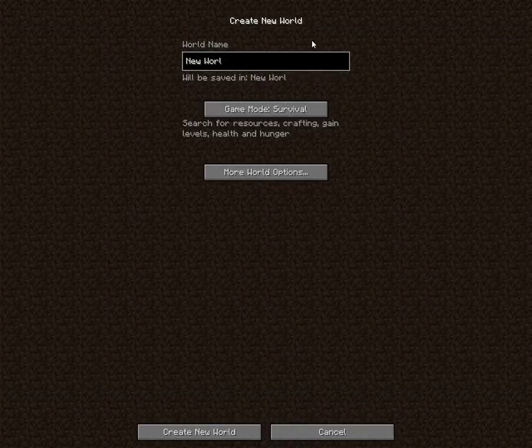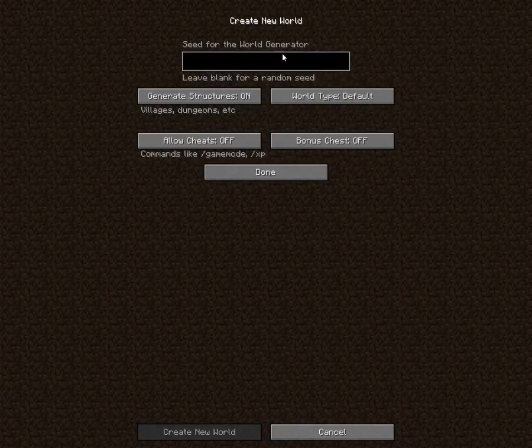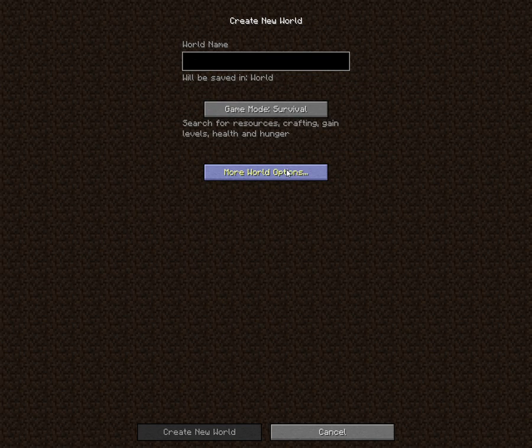I actually haven't played this game in a very long time. So last time I played it was 1.8 and now it's 1.9.2. I'm going to be playing in survival and the seed I'm going to be doing is 'pilot' - I just literally just made that up. So this one's going to be the world of epicness.